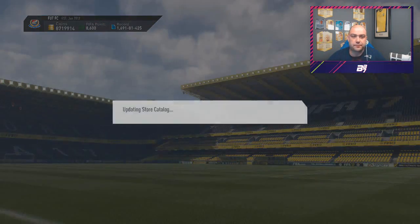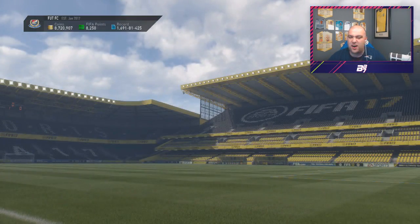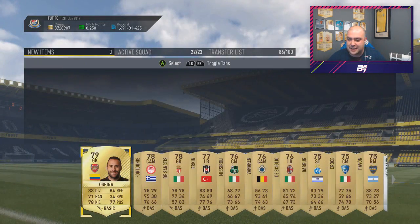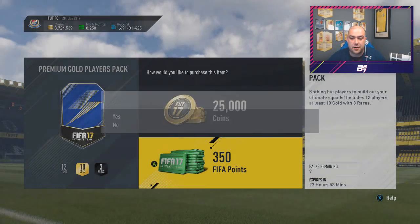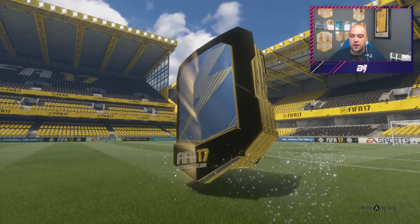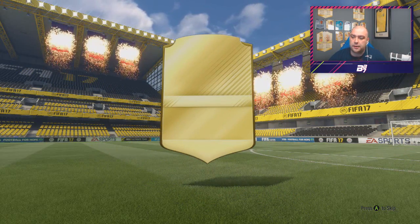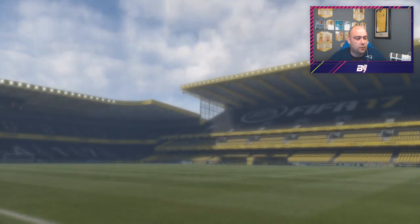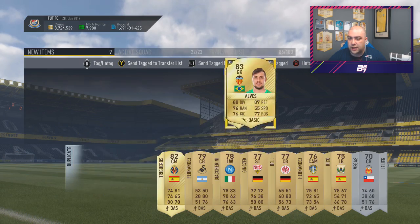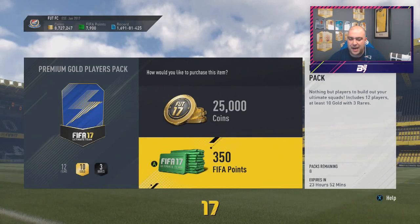We want better. Eyes on the prize. Ten packs left of these - if we don't get a walkout I'll skip it. If the Team of the Season sits there we'll be happy, but more than likely they won't be. These packs can be pretty rough. Walk out, walk out, walk out! Who is it gonna be? Not a blue - disappointed. Unless it's Ronaldo, unless it's Pogba. Goalkeeper - what a surprise. We always get a French goalkeeper. We get two goalkeepers - we'll sell them.